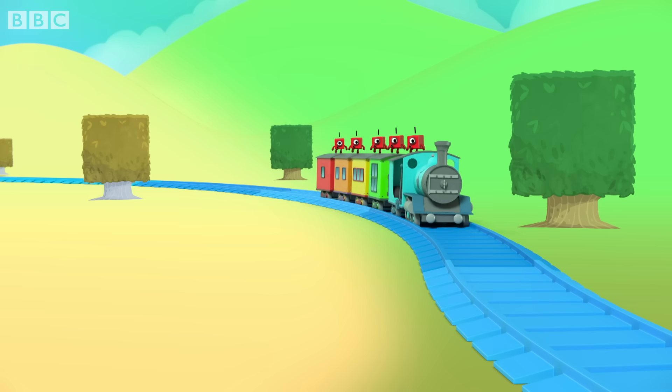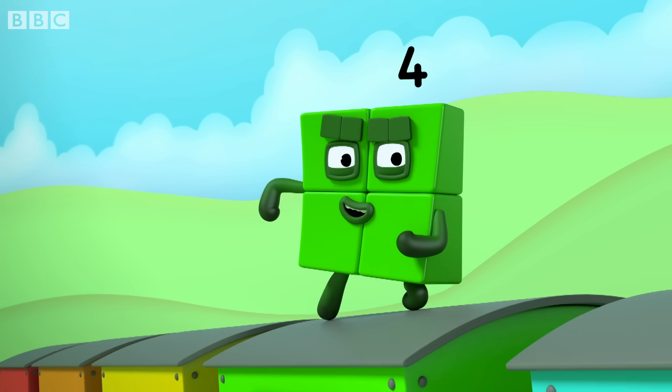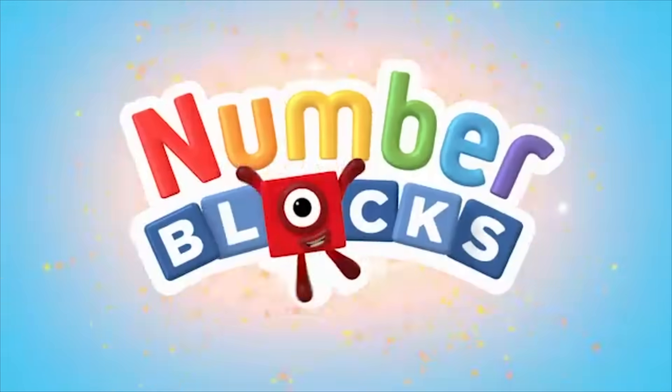Only five can start the train, so how do we make five a game? I am square. You mean roar. Let's stop the train by adding four. One plus four equals five. You can count on us with another box.